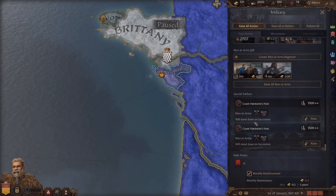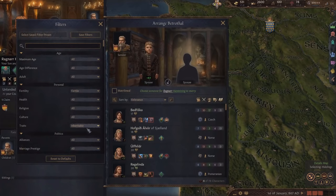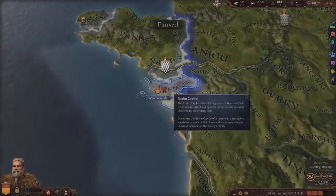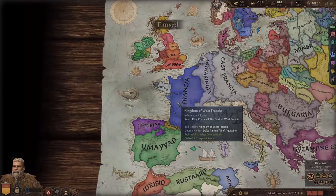You'll see here it says stand down on succession, which just means when our player dies these guys will go away. When I looked at my son to try to find him a wife and sorted by inheritable traits, there's not many options - that's because your marriages kind of depend on how big you are as a nation, and right now we're just a county, so the people willing to marry their kids with us is a small list.